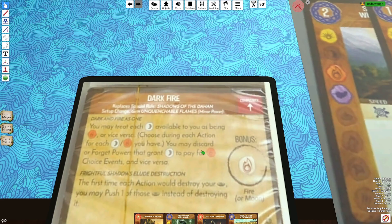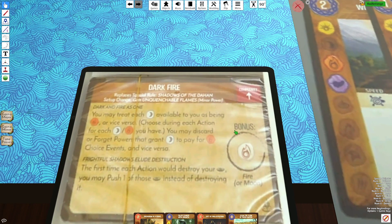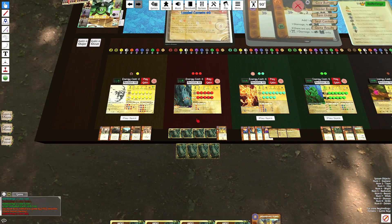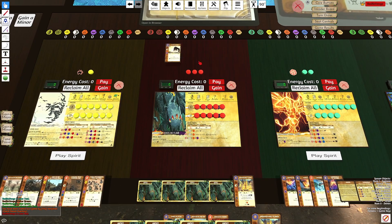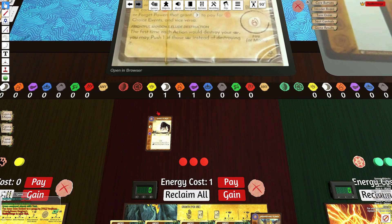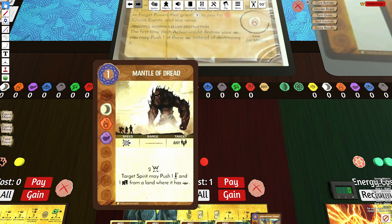You may discard or forget powers that grant moon to pay for fire, choice events, and vice versa. So what that means is if I'm playing Shadows — let's flip these up — and I have Mantle of Dread, I have a moon fire. If I want, I can have this card count as two moon, or two fire, because it has a moon or a fire, so I can kind of double up the elements.